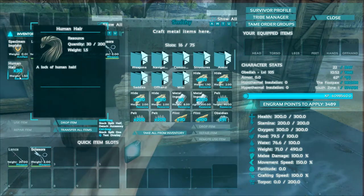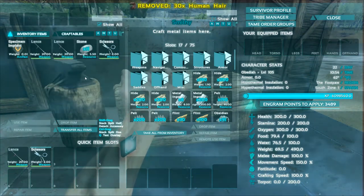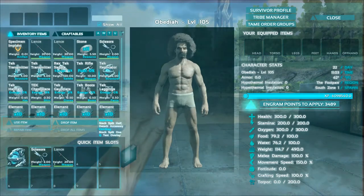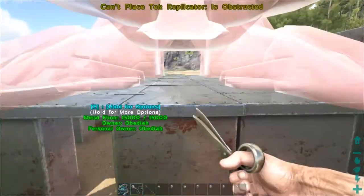We are the coolest! That's pretty cool. Now we have human hair — that's creepy. But now the thing we want to check out is of course the tek stuff. Let's go ahead and grab that and check out the tek replicator, which is the crafting station. How big is it? That thing is massive!